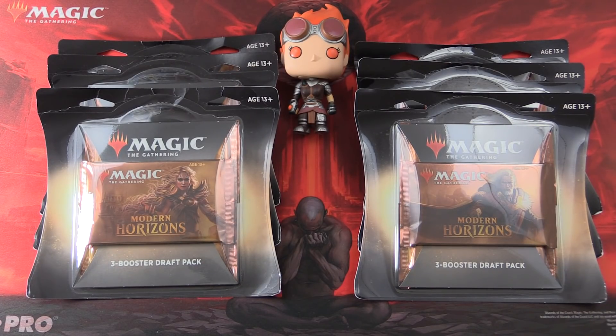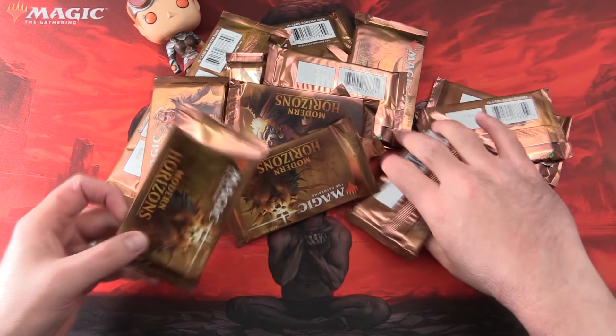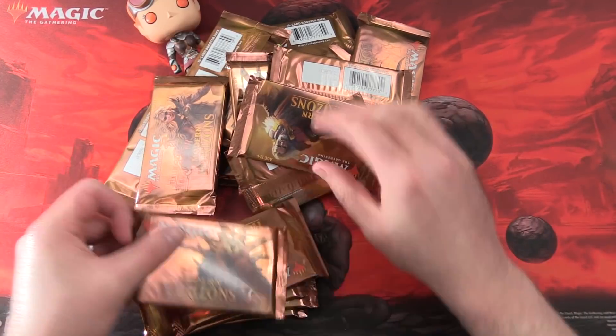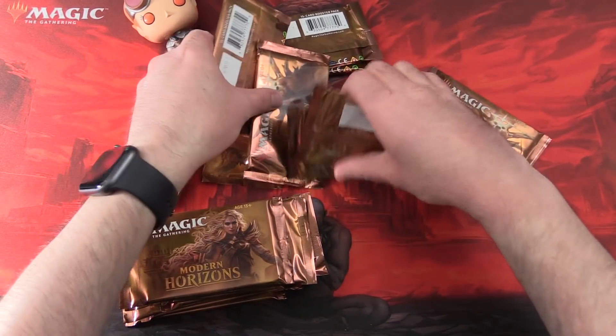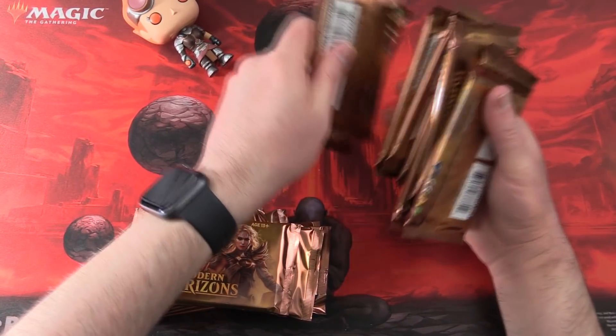Today on MTG Unpack we're cracking open six booster draft packs of Modern Horizons, and with me to do the pack blessings we have Chandra here. That's how we sometimes get the crazy pulls. Alright, let's get stuck into it. We'll do the blessings and get started. This is equivalent to half a booster box.